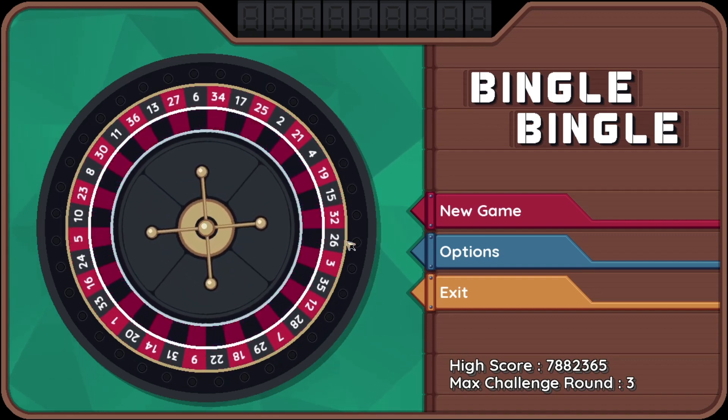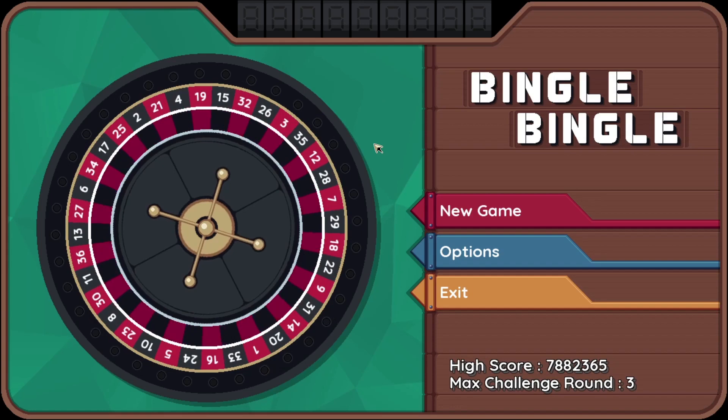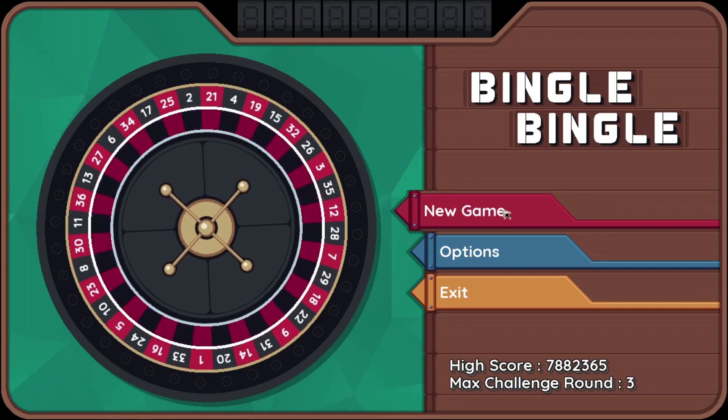Before we get into the game for this part, I want to let you know that I've just learned about the spin and score speeds that you can adjust. You can set them to higher values to make them go faster, or lower values to make them go slower. I did not know that until now, so joke's on me for begging for a fast-forward button.